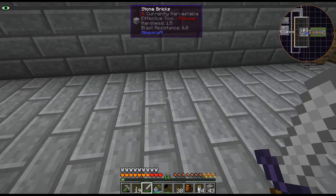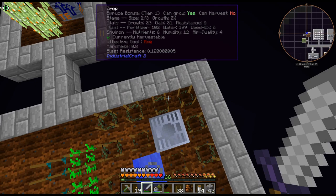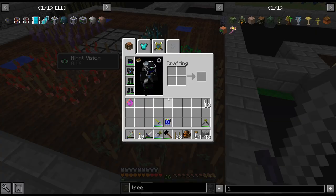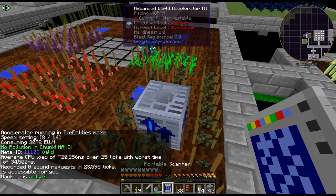I don't lean too heavily on crops, but some stuff is just so convenient for getting resources. I did create a couple spruce bonsais with 23/31. And I just actually have a world accelerator running — I don't have it on the fastest because it just uses too much power at this point. It's only consuming 3,000 — speeds up four crops.